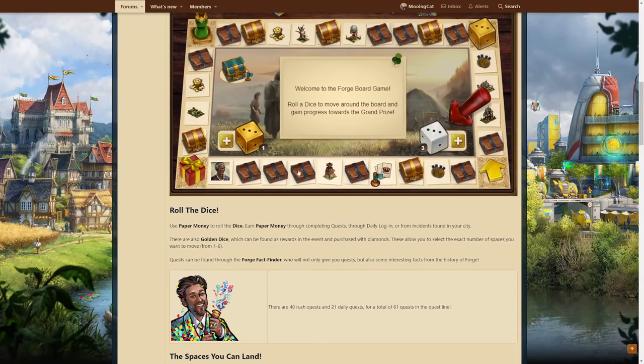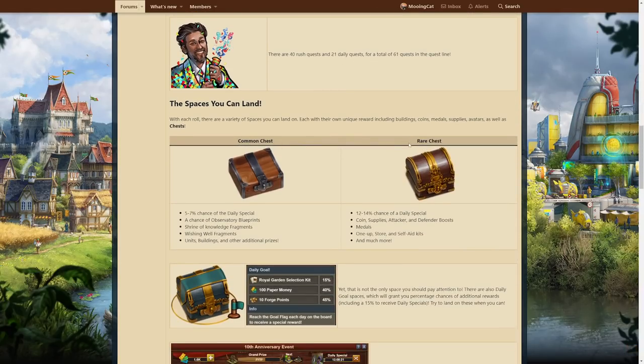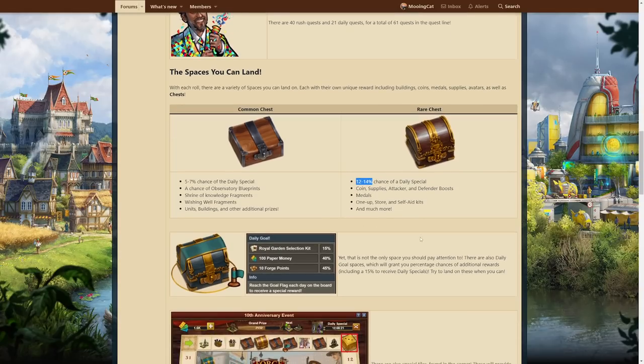As you can see here, you have two kinds of boxes — you have these smaller, flatter ones and then you have some bigger ones. There are two types: common chest and rare chest. The common one has a 5 to 7% chance of giving the daily special as well as some other rewards. And then the rare one has a very decent chance, between 12 and 14%. Usually it tops out at around 10 or perhaps even up to 15, so that's nice.